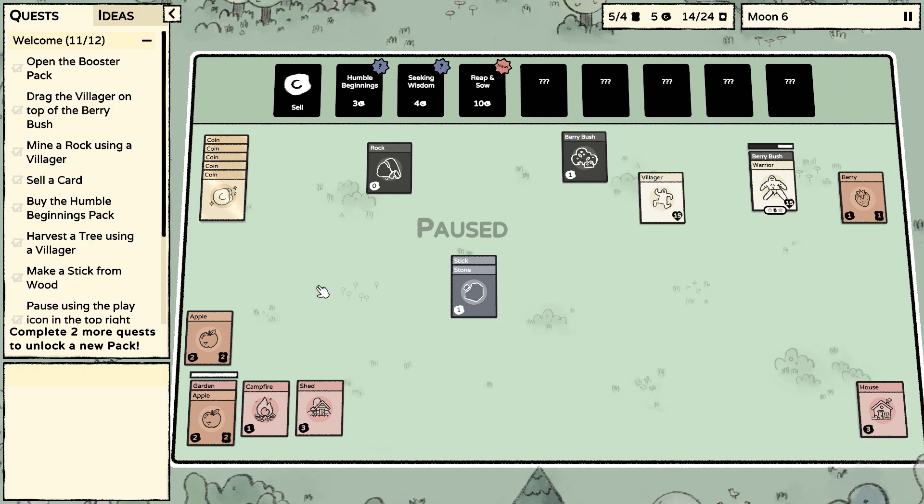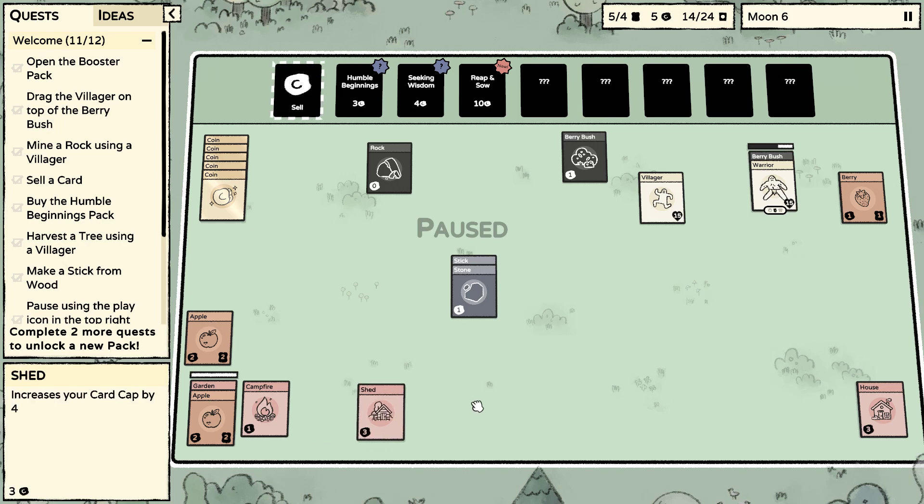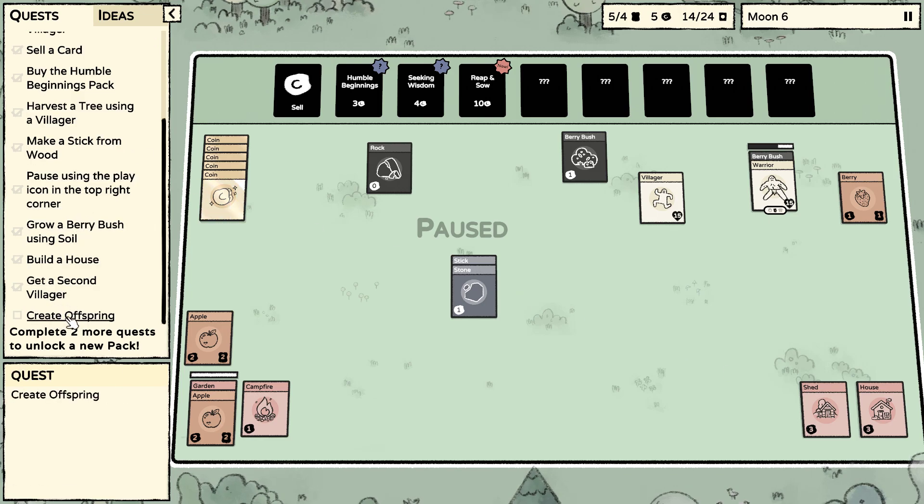We have a shed which has increased our storage capacity, and we're about ready to make a new villager. To get an offspring, we take both of our people and throw them in the house. We'll have a third person, then we'll really need to worry about food — we'll need one person almost always working on food in one way or another.